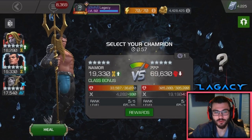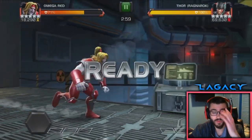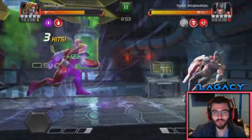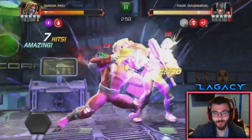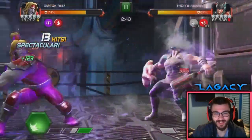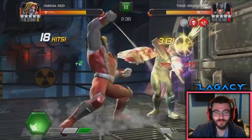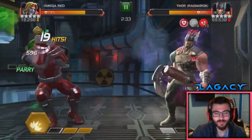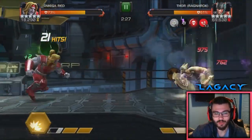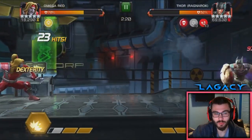We got a skill champ up first here. I think I'm going to go for Omega Red. Pretty much you're just hoping it's not a Blade — anything but a Blade is okay. It turns out to be a Thor Ragnarok, which is kind of annoying. I'm just going to be on top of baiting out these specials. I don't really want to throw my specials because I have recoil on. I just want to keep applying my D-Gents with the heavy and just let that do its thing, and keep baiting out those specials.